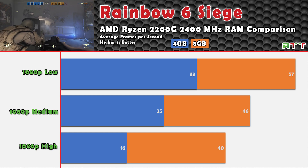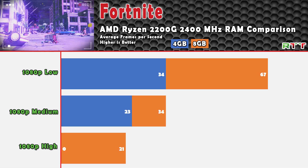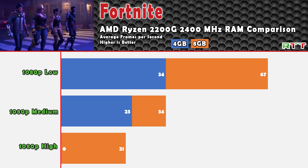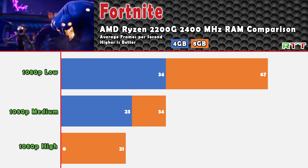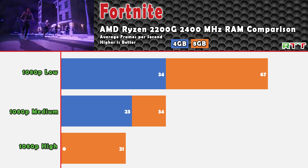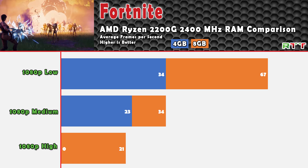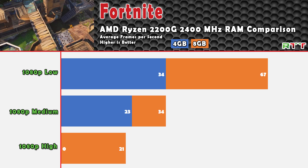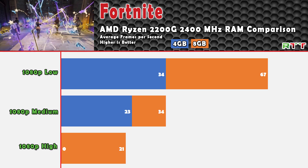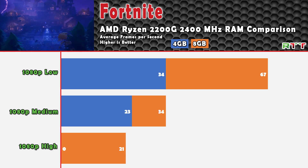Fortnite has just been benchmarked left and right by the tech community, so I won't spend a lot of time on it. Adding an additional stick of memory upped our frame rates to over 60 FPS on the low setting, but it really didn't do much for medium or high. These are all just standard settings — I literally just clicked low, medium, and high, staying away from epic. I'm very surprised because I don't understand why the game would essentially double in frames per second going from 4GB to 8GB of memory on low, while medium only saw about 10 FPS additional on average.